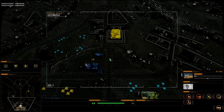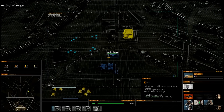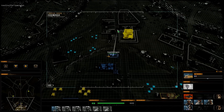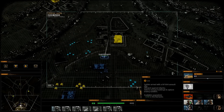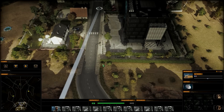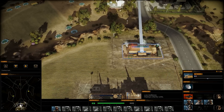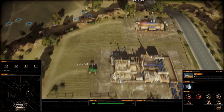Now I have the barracks here. The way I view everything now is called satellite view, and the satellite view allows you to see things you may not be able to see if you played otherwise.